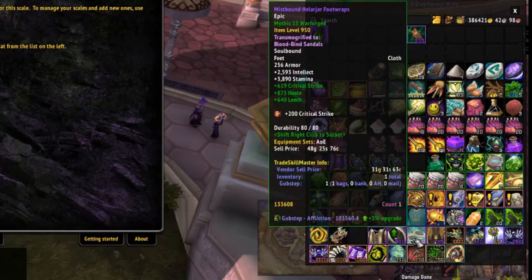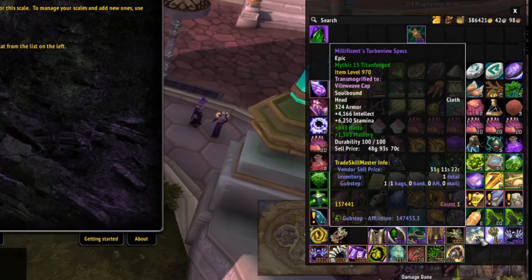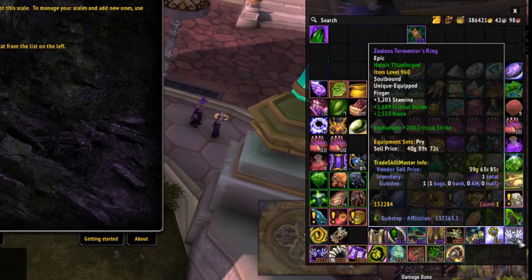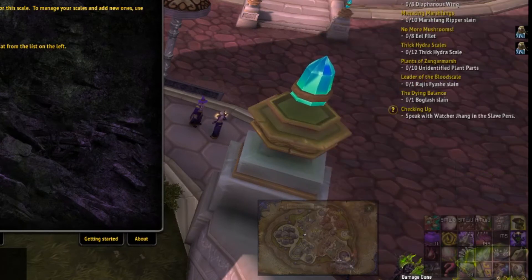Hovering over any gear in your bags will tell you the score for that item and if it's an upgrade based on your stat weights. Remember that Pawn only evaluates single items, so if you're striving for a certain percentage of haste, crit, or mastery as per a class or spec guide it will not take this into account. So keep that in mind when you're looking at upgrades.